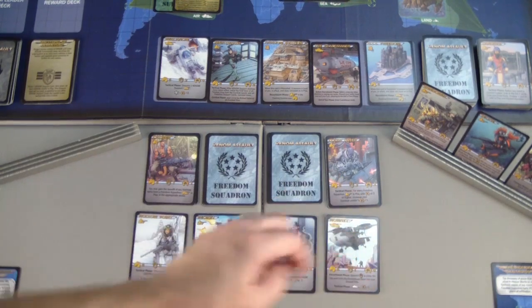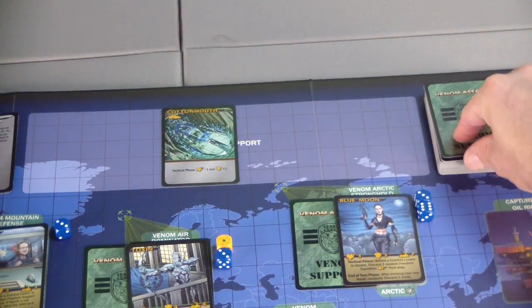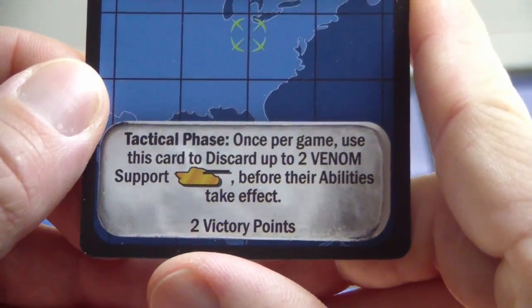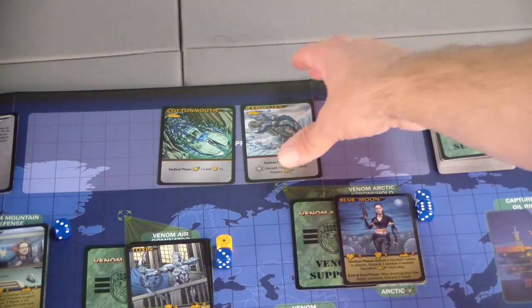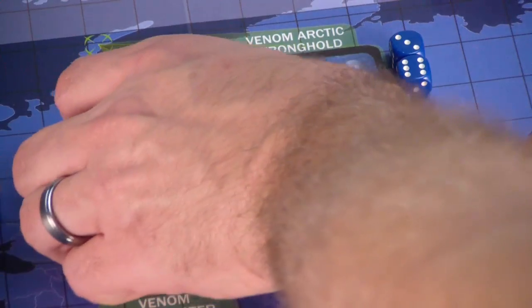Hollow Point will be supported by one recruit, Spectre, who has the great ability to lower the Venom leader's health and defense by one, and the Hornet will be in there but won't provide any abilities because we are not in an air zone. Hollow Point gets two dice and one more for the recruit, giving us only three dice. Blue Moon will get two Venom support - we already know what they are: the Cottonmouth and the Ice Burster. I'm going to use Venom Schematics in the tactical phase - once per game, discard up to two Venom support vehicles before their abilities take effect.